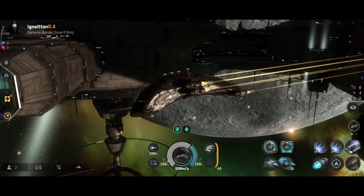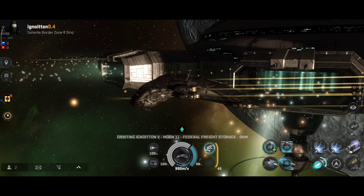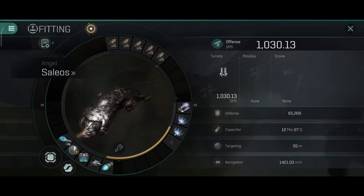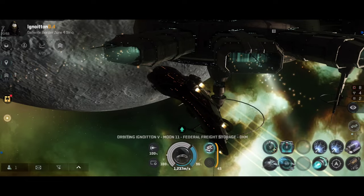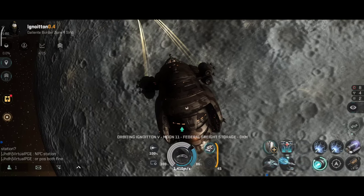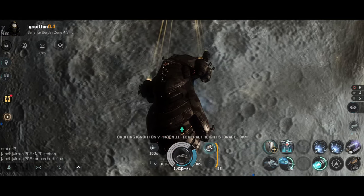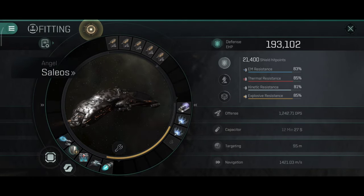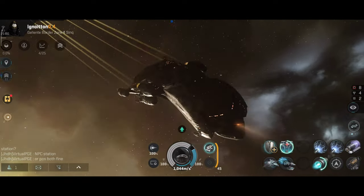Let me show you all the different builds that I can do. I will do a more in-depth build video very soon when the ship is available on the test server, so I can be a bit more creative with the builds. The DPS is really good — 1,200 with a tanky build that's also a cloaky build with an afterburner. 193,000 hit points, 83, 85, 81, and 85% resistance. Actually pretty solid — really happy with the stats on this thing.